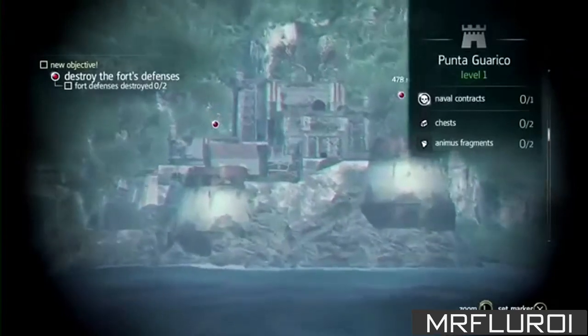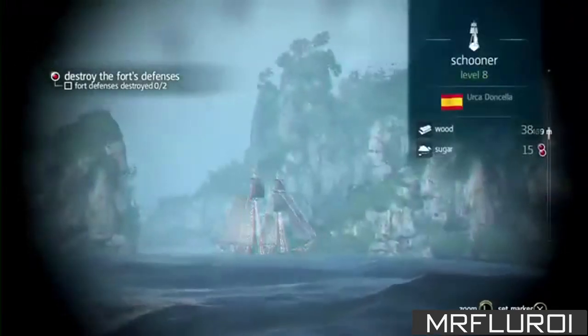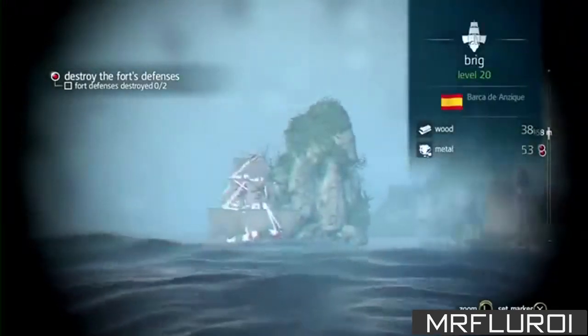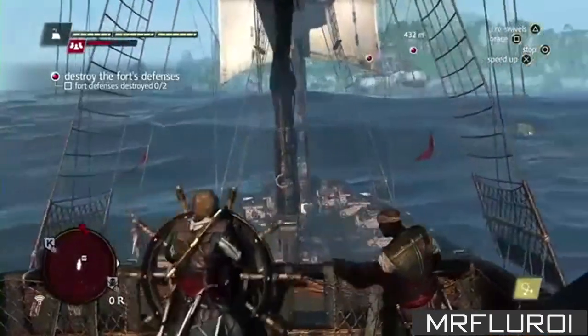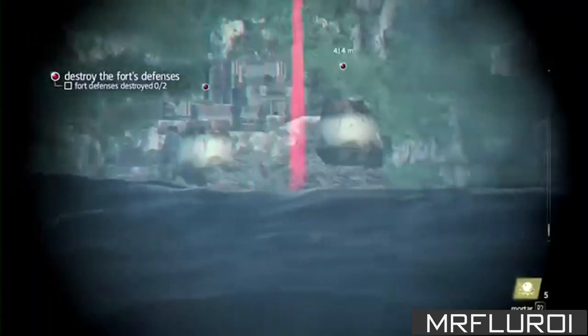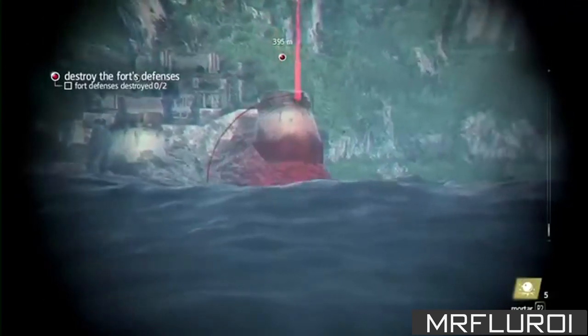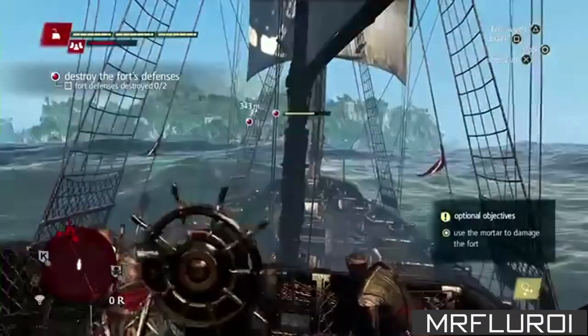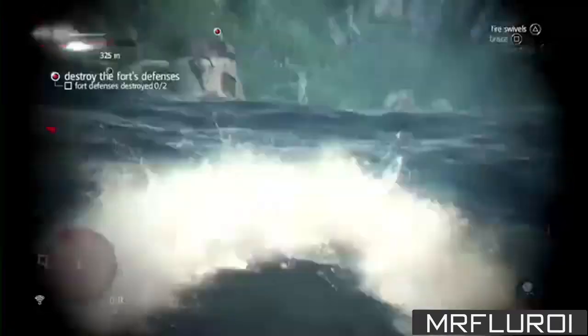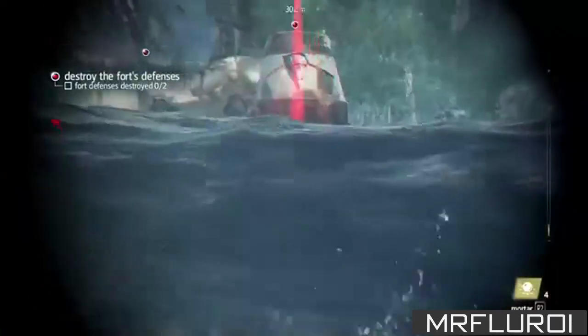As we approach this fort, right away we use the spyglass to assess the threat. Here we can see a Schooner and a Brig — we'll have to deal with them as we fight the fort. Forts have towers that we need to take out before being able to infiltrate them for a ground assault. Here is a new weapon in the naval arsenal: the Mortar. It is great against fort towers and does a lot of damage, and you don't have to worry about guiding the shot.